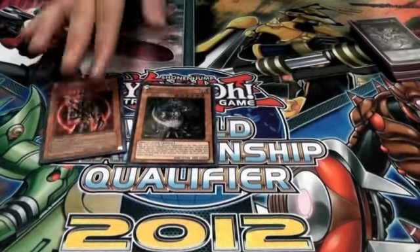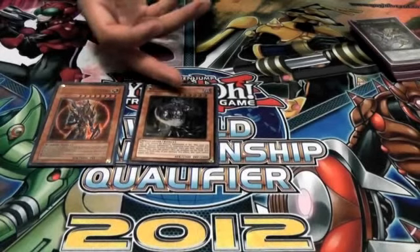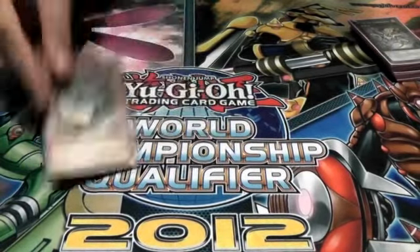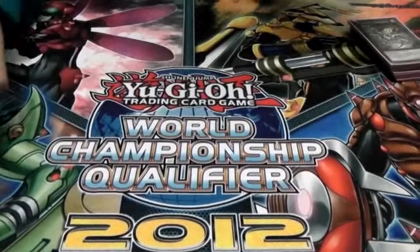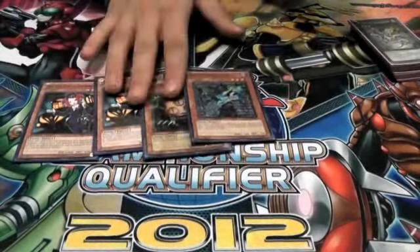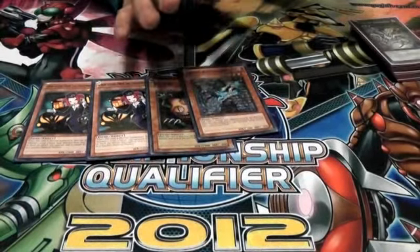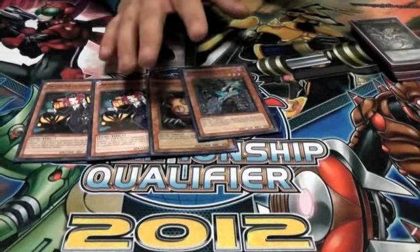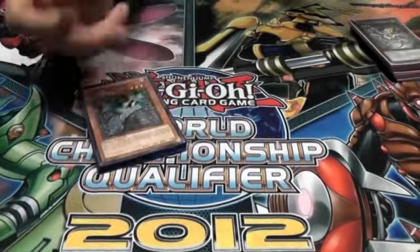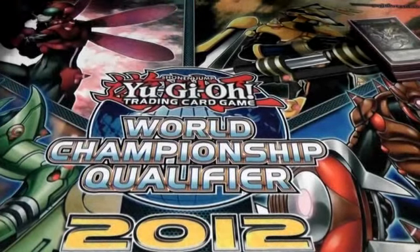Our boss monsters are BLS and Chaos Sorcerer. These cards are still really good — BLS is BLS, and Chaos Sorcerer puts in a lot of work. Being a level six, you can use its effect to banish an opponent's monster and then overlay it for one of your rank sixes. We also run the Tour Guide, Sangan, Knight Assailant engine — pretty self-explanatory: set up your plays for Sangan, make XYZs like Leviair, Giga-Brilliant, Zenmaines, whatever you need. Knight Assailant is really good with Raiko and can pop opposing monsters.